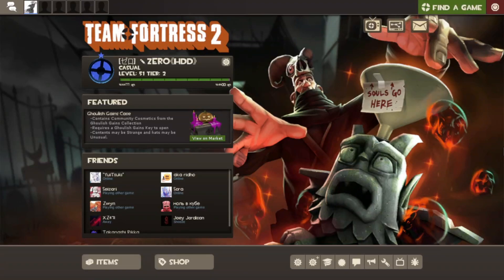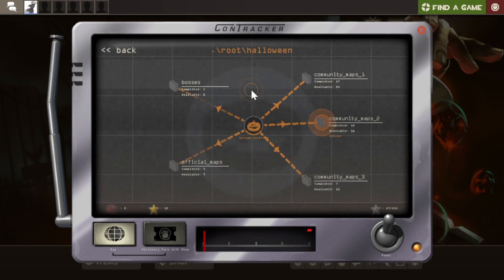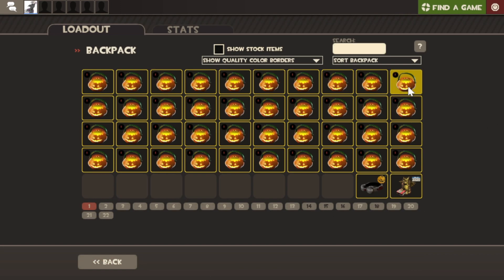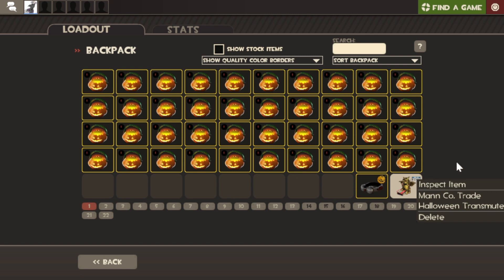Greetings everyone, Zero here and welcome back to another TF2 video. Today I'm doing a very different video - I've been playing Team Fortress 2 for over a year now, and I did all of my Halloween contracts. I collected all 40 Halloween packages, and in this video I will be unpacking them and doing the transmute.